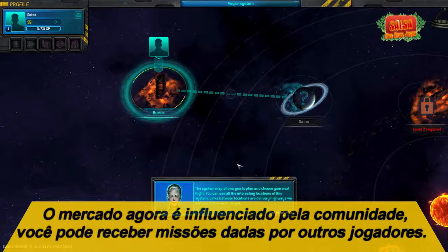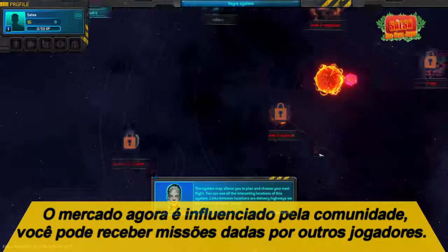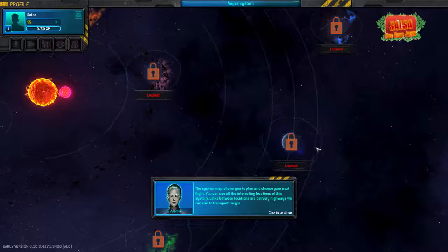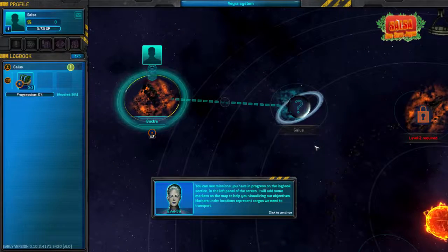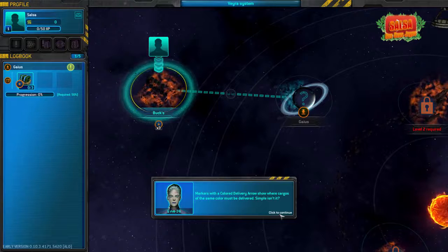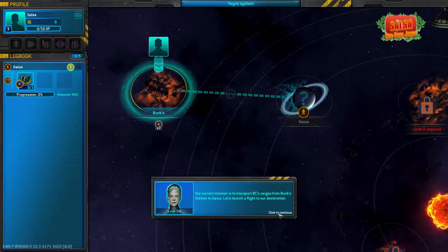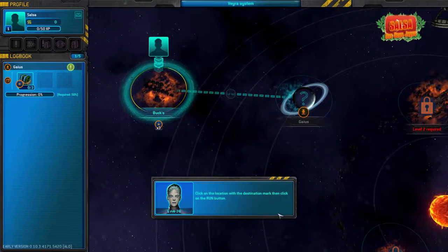The system map allows you to plan and choose your next flight. You can see all the interesting locations of this system. Links between locations are delivery highways we can use to transport cargo. You can see any missions you have in progress in the logbook section on the left panel of the screen. Markers with a color delivery arrow show where cargo of the same color must be delivered. Our current mission is to transport BC's cargo from Buck Station to Gaius. Click on the location with the destination mark.